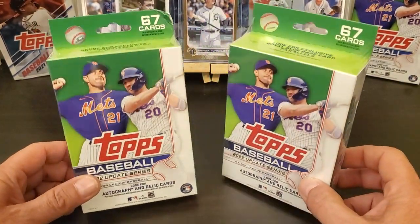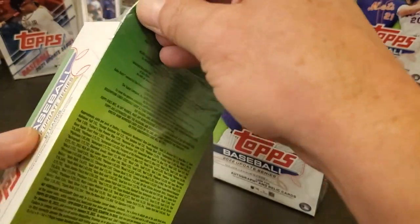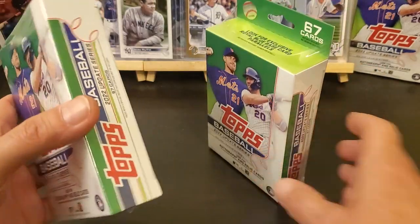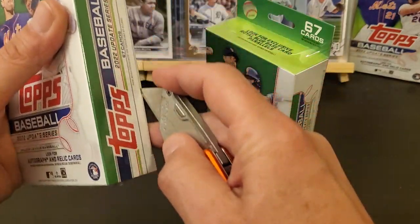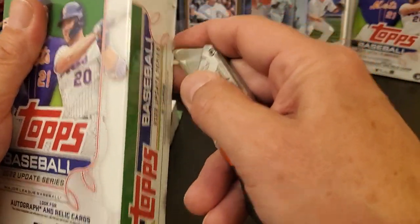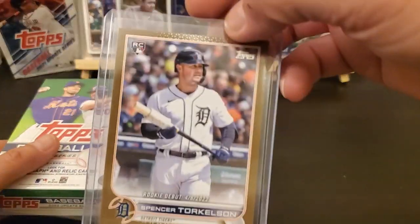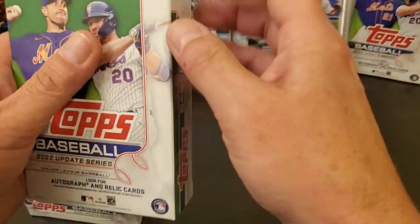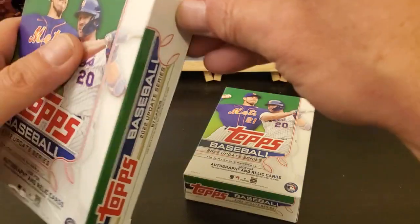Hey everybody, how y'all doing? Got some more Update hangers, one with a chewed up corner. So far I don't think I've done too awful bad — several numbered cards, and I did pull a gold rookie debut Torkelson. We're gonna keep going and see what else we can find.